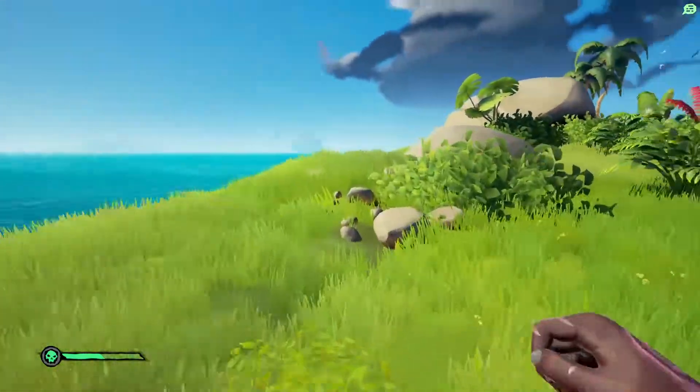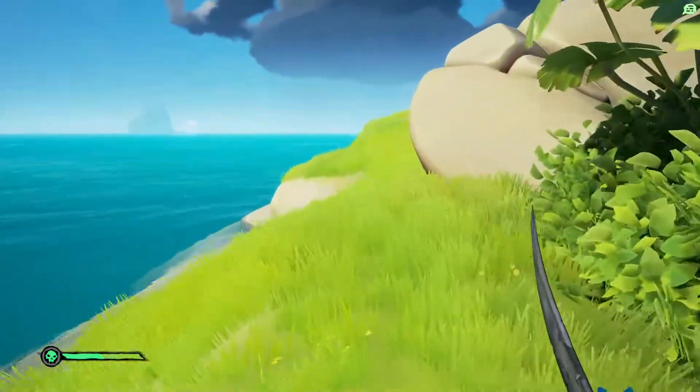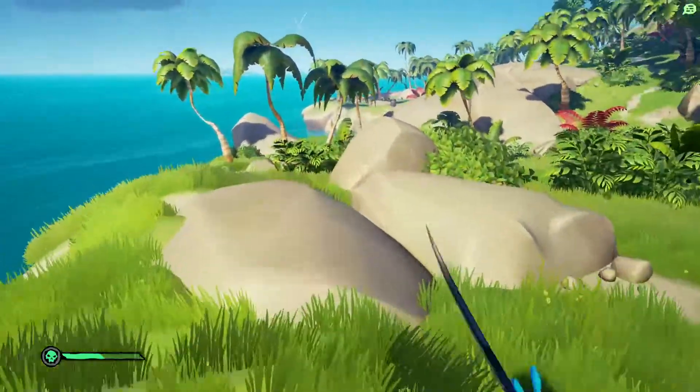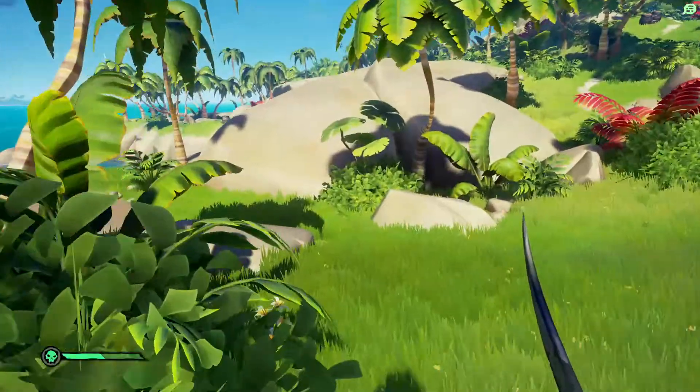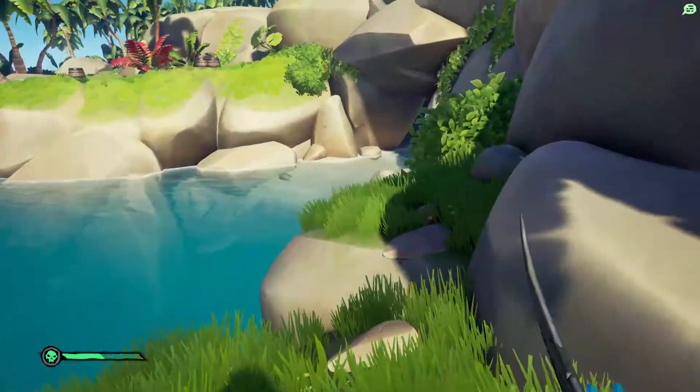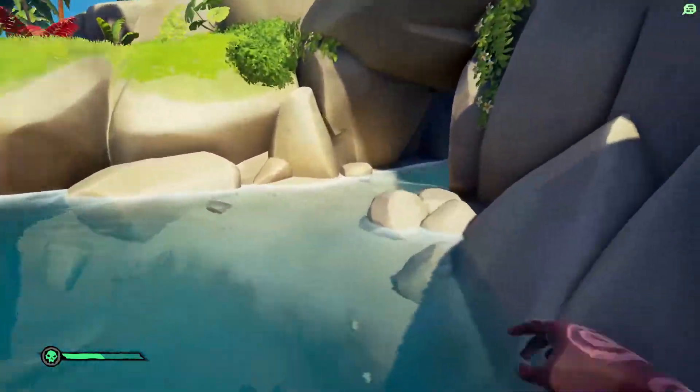So we're going to follow this coast along all the way until we get ourselves to the cave entrance which should be pretty obvious when you get there. You can see it becomes a lot more rocky and here it is — the cave entrance itself, which is just down there. So we're going to head ourselves down into the cave.